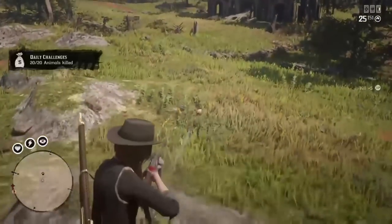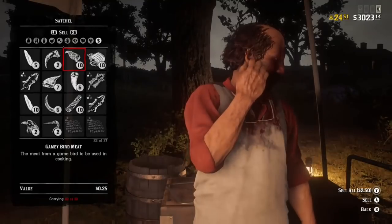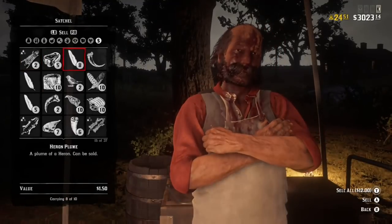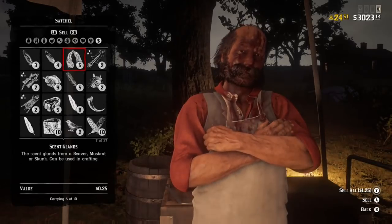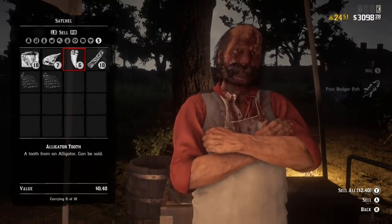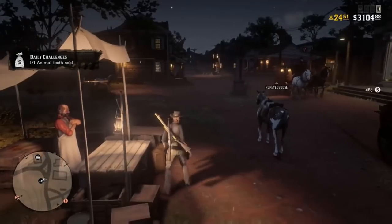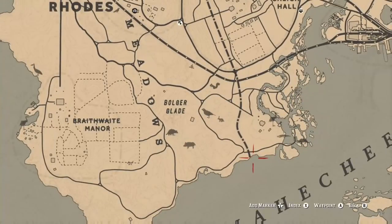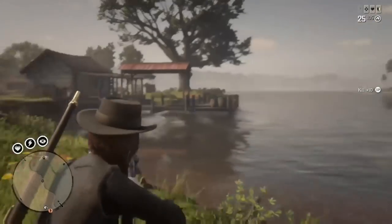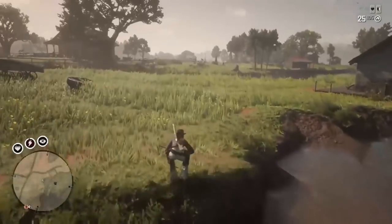The first challenge — kill 20 animals — can be done anywhere and you don't even need to skin them or pluck feathers, but while you're killing them it's a great way to get money and XP. You can also get a lot of meat and feathers if you want to cook food or sell items. There's also a challenge for selling animal teeth, and in this same area where you get the pelicans you'll find a lot of alligators that spawn nearby.